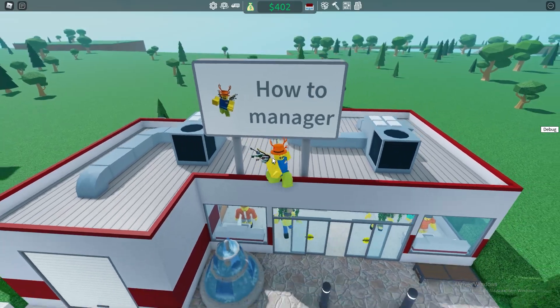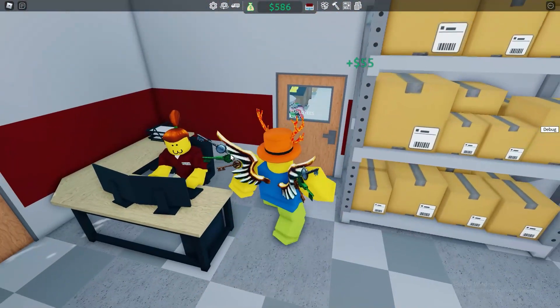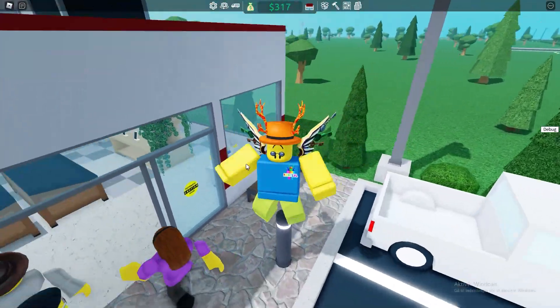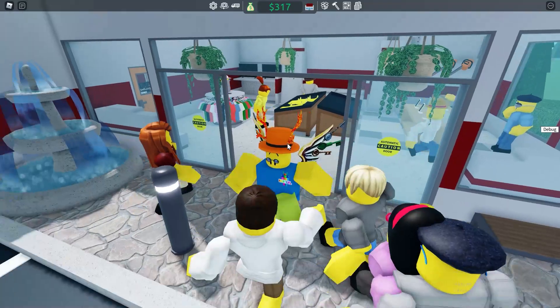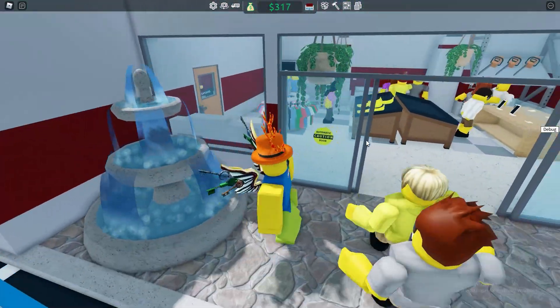I also want to clarify that every store is different. This store here is very small and not very efficient, but it's just to demonstrate how the manager works. If you have a giant store with hundreds of shelves, the manager will be working a bit differently because you have a lot of shelves. In this one I basically only have one of each, so you have to manage that accordingly.